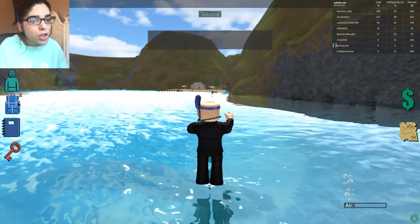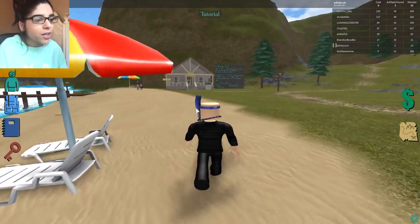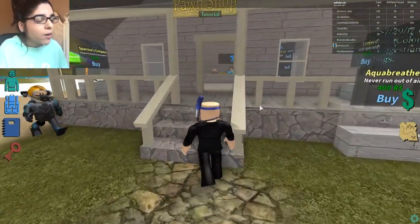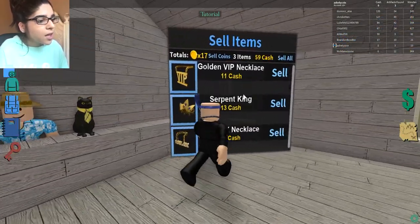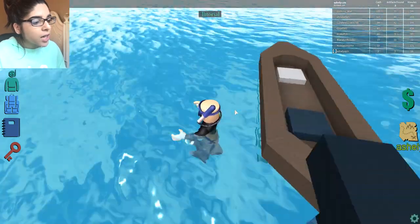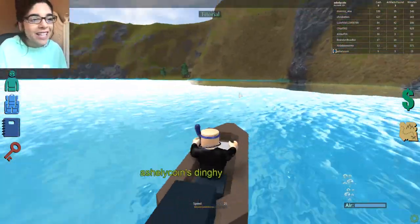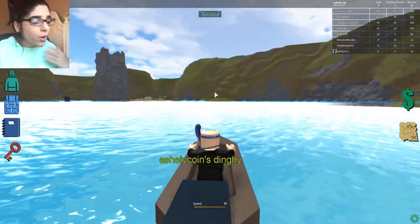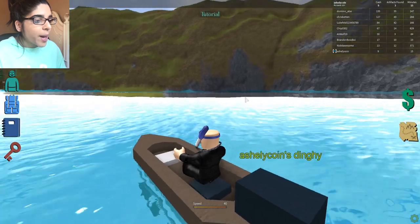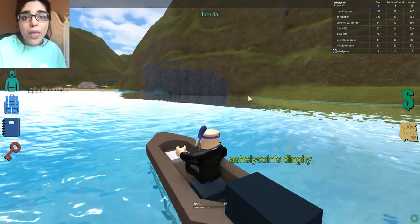Our inventory is full - we can only hold three things - so we head back to the pawn shop to sell. Unfortunately it wasn't that much money at all. I spot what looks like an interesting dive spot further out, but I see why you'd need different training - it looks really far down and I don't have enough air to reach it. We'll need more money and better gear before going there.